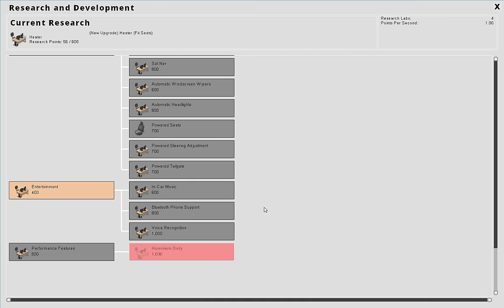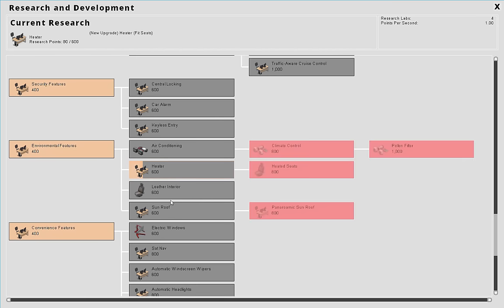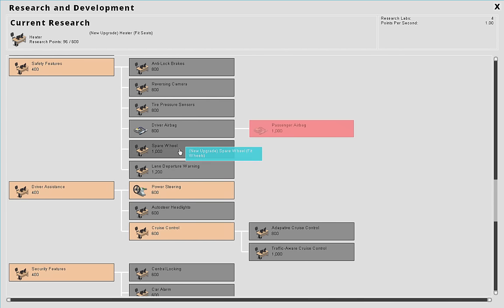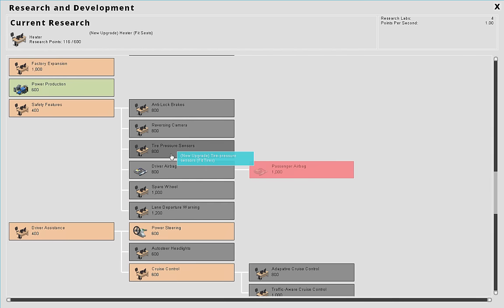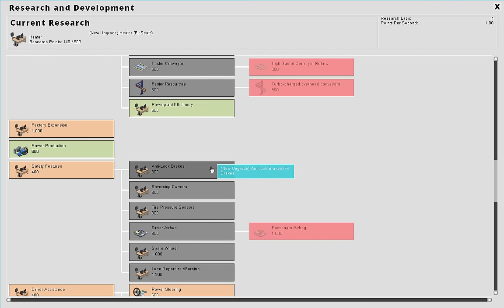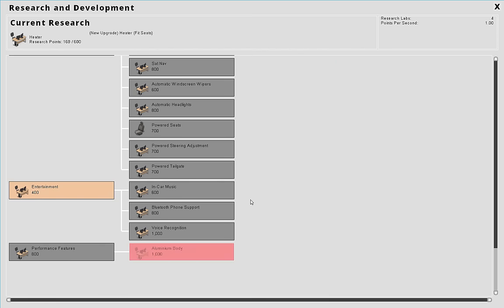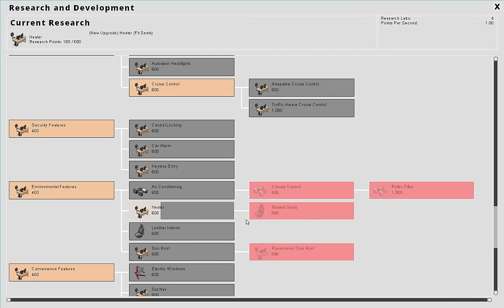The basic car is going to have just your basic stuff. I think all cars basically need a heater, so my basic model will have a heater and in-car music. It won't have an airbag - none of that; those are fancy, super fancy features.